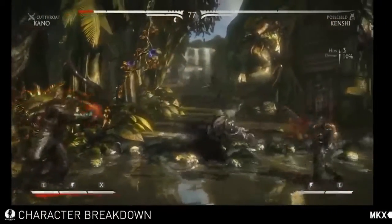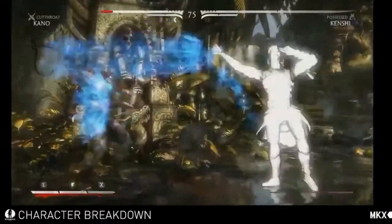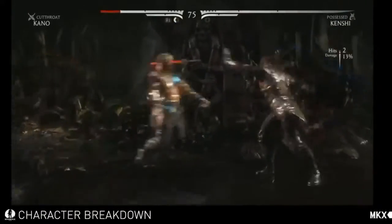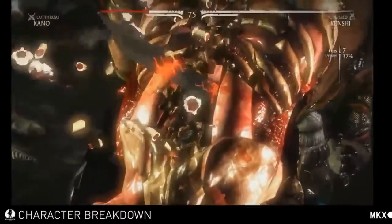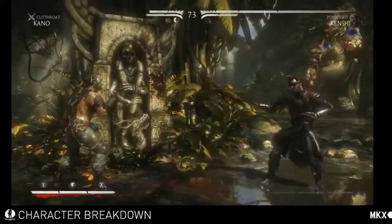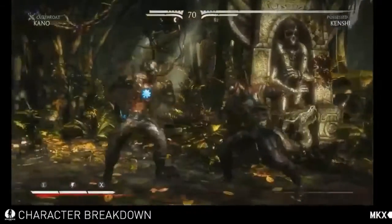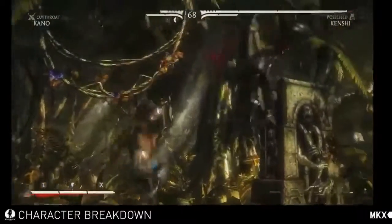Does Kenshi have an X-ray? I don't know — let's find out. Awesome. So with this variation he also gets additional combos along with the special attacks. He gets the new strings — the attack four towards. Cool. All right, let's go on to the next one.